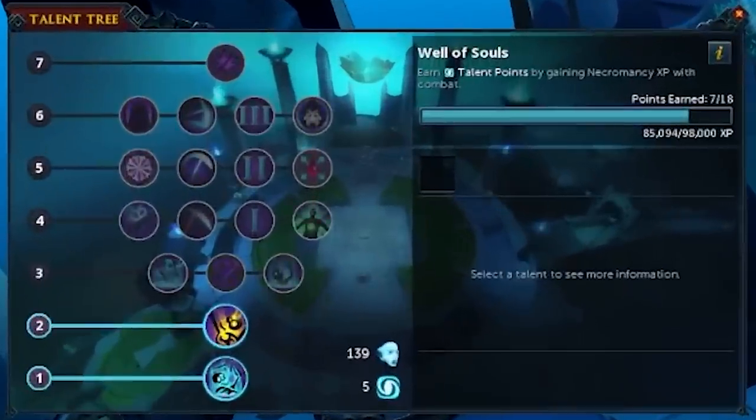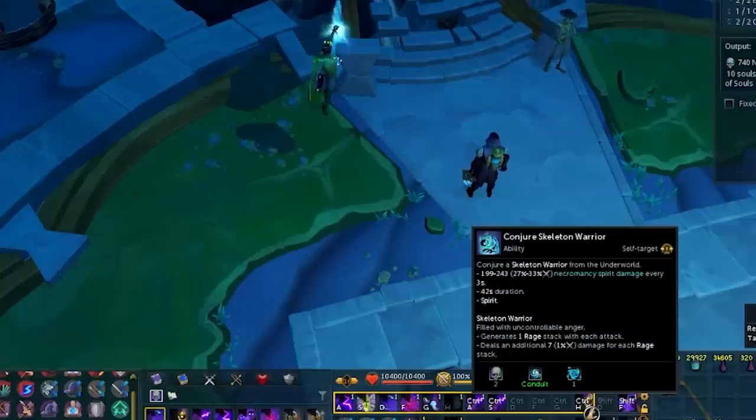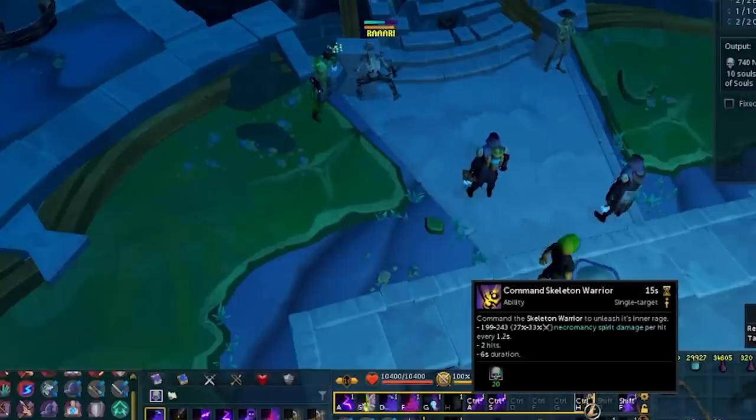Task 5 is to use the Command Skeleton Warrior ability, which requires the second tier on the talent tree. In order to get to tier 2 on the talent tree, you need a total of 400 souls, so you may need to do more rituals.